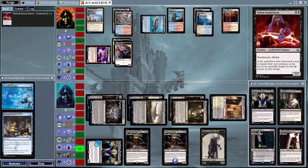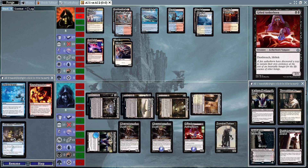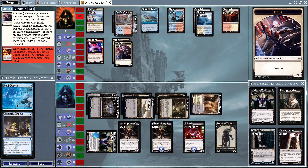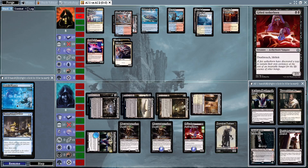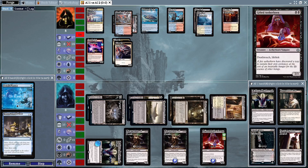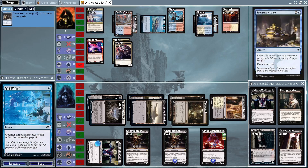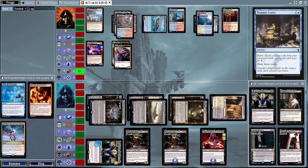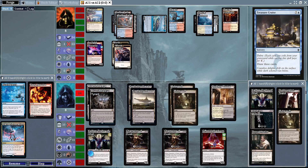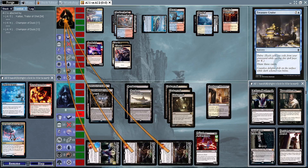Champion of Dusk is on the battlefield, putting the Mentor Control deck down to six, but we're going to get a bunch of other cards. Looks like we're going to get a Gifted Aetherborn — not going to be spell pierced. Fiery Impulse just took out a zombie token. Treasure Cruise is going to draw three cards.